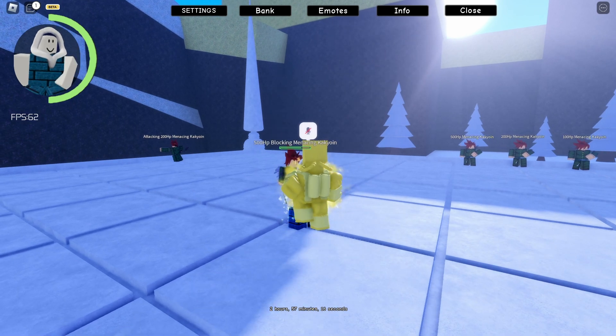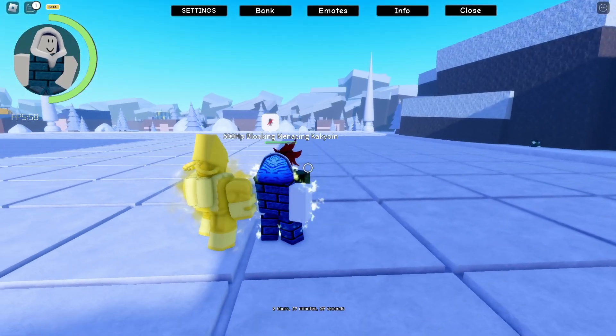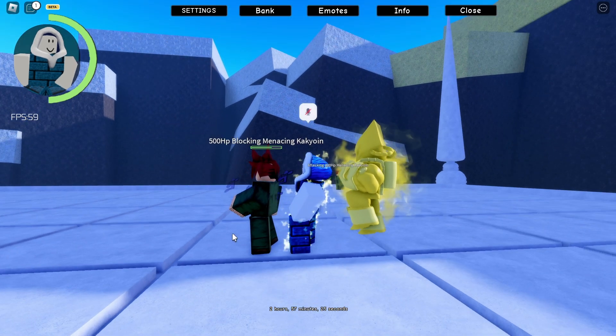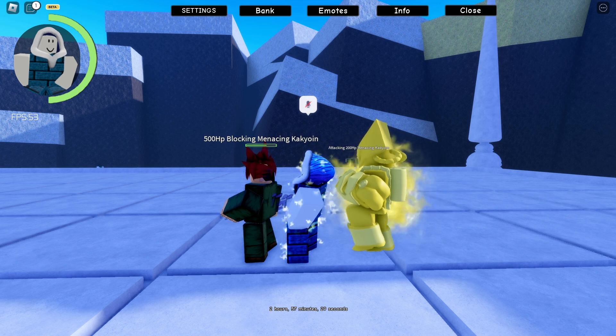Next is the Dazing Kick — you click H and you do a kick. What this does is it launches your opponent upwards when you hit them.